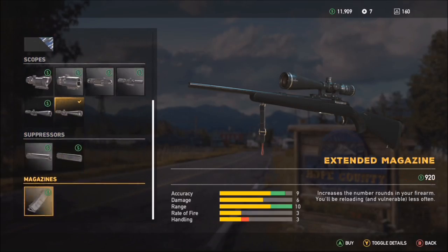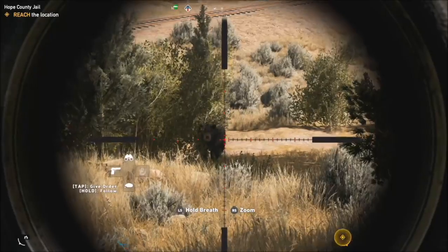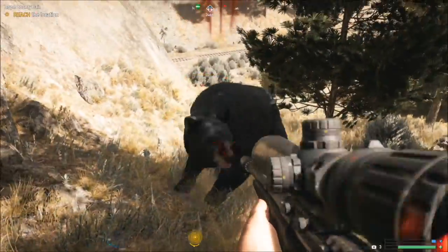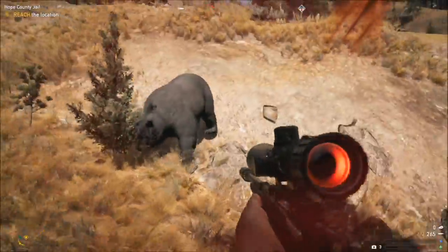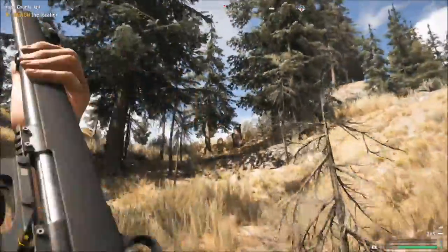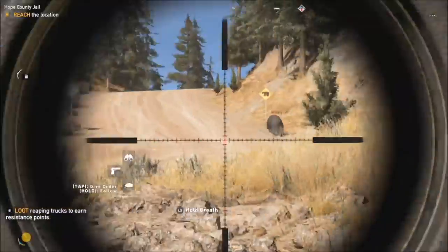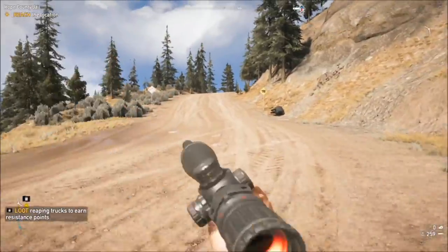Now comparing it to another sniper — I'm kitting it out with roughly the same attachments. This is the 308 carbine, and as you can see against a bear it takes more than two shots. I missed a couple — it does help if you're a good shot — but after shooting about three or four times, overall it takes about five or six bullets with this rifle to kill a bear, same as the first sniper you unlock. So I definitely recommend saving up your money early in the game, get about seven thousand dollars, and buy that 50-caliber special edition. It took a lot of shots with this sniper rifle just to kill that bear.